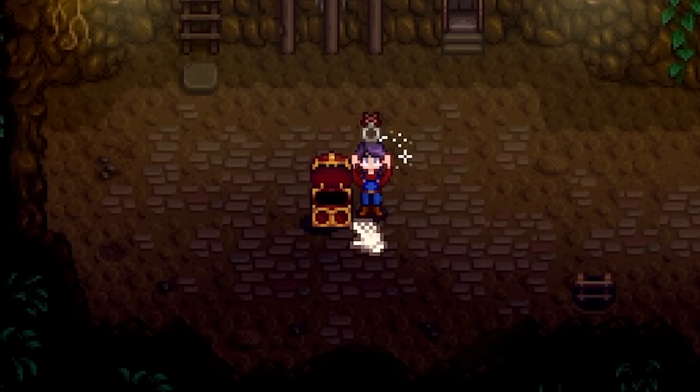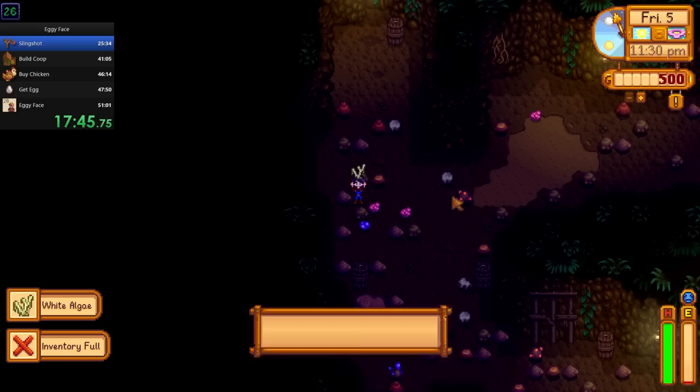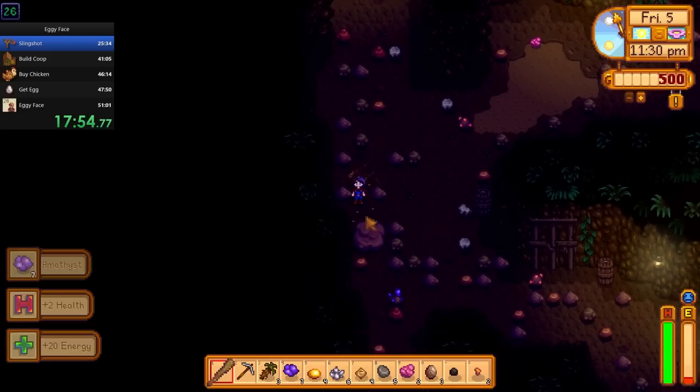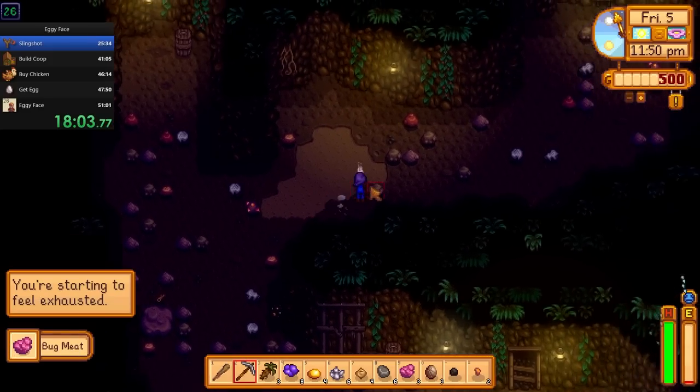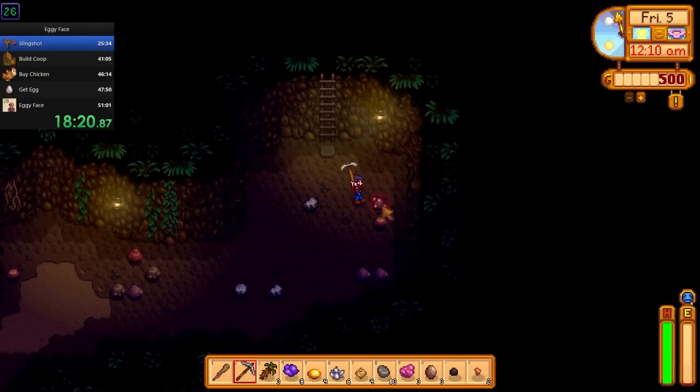My level 20 chest had a magnet ring, not bad. When it was getting close to pass out time, with my energy running pretty low, I filled my pockets with a lot of the gems I collected to sell in the morning, and ventured on to collect more until I passed out from overexertion on level 26.